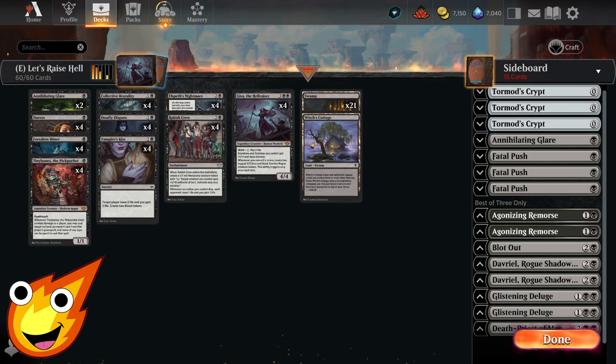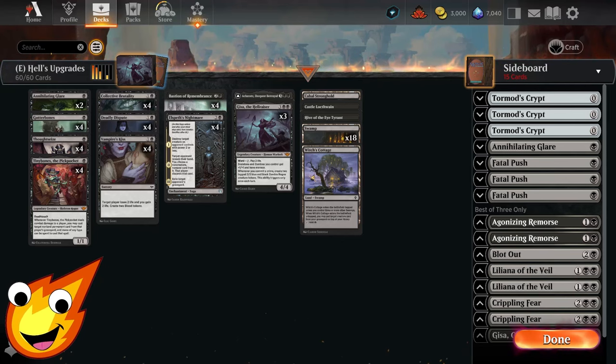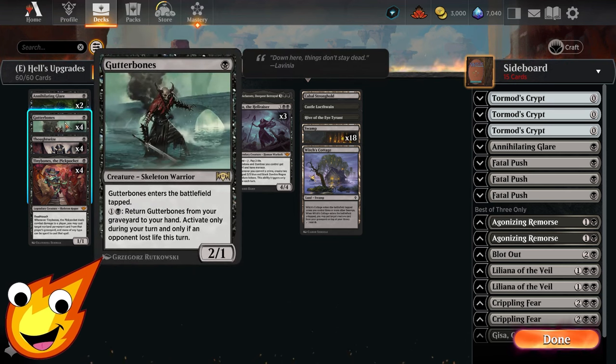For those who stuck around, let's talk deck upgrades. One of the best advantages is you don't need to do much to make it more powerful. Realistically just upgrading the mana base would be enough, but if you want to go further, swap out Forsaken Miner for Gutterbones — a skeleton warrior that can block, costs only one mana, and is easy to recur, though slightly more costly to bring back.